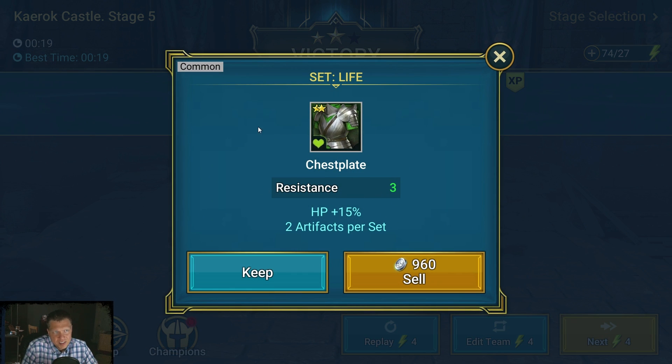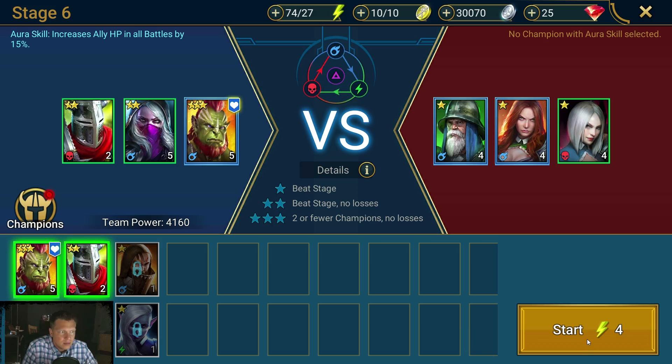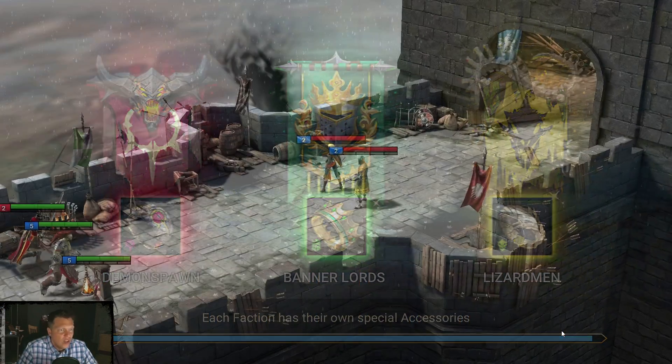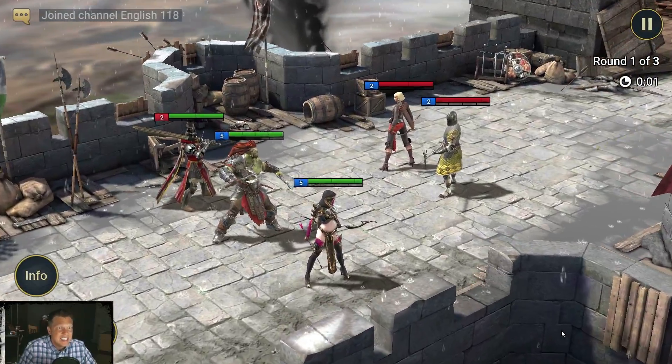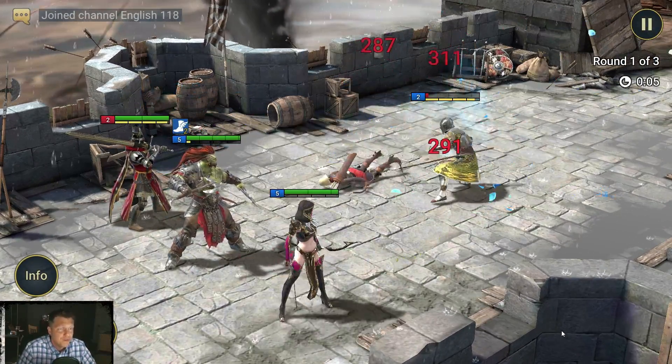This artifact has resistance — we'd want attack or attack percentage ideally there — but we'll keep it because right now you don't really want to be selling gear yet. We want everything so we can at least get characters geared. We're moving along and leveling up, and the next stage is where we can unlock offense gear, so that's one you may want to farm for a little bit.